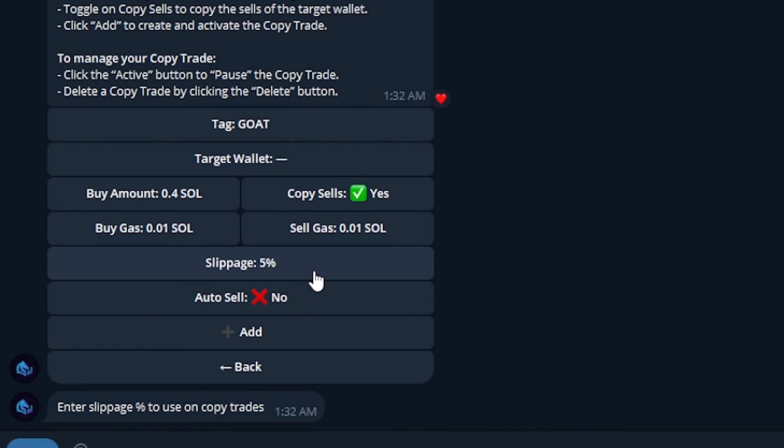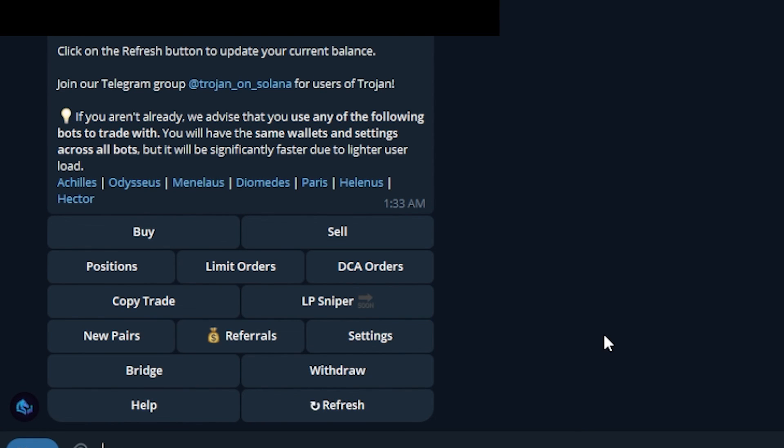I realize that's a lot of risk, but I've already gone from 1 SOL to 10 SOL doing this, and yes I have withdrawn profits — don't worry. Make sure you click Auto Sell ON if you've set up those auto sell take profit levels we did earlier — this ensures it actually executes. Once you're done, just click the Add button and you are good to go.